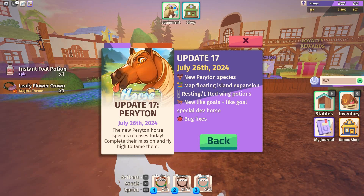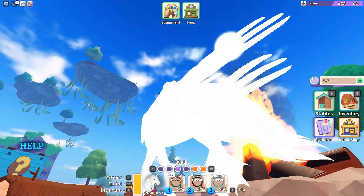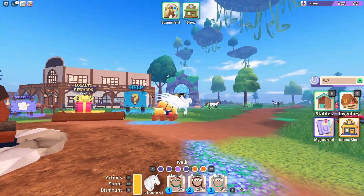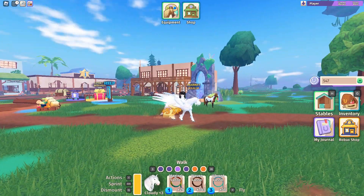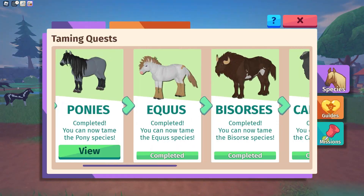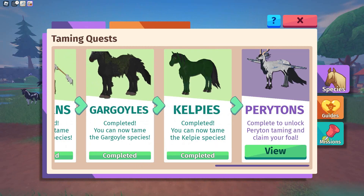We have a new Peritone species — I think that's how you say it — a map floating island expansion, and resting and lifted wing potions. Let me look at Cloudy. The island is up there, I can see some things but I don't have very good loading in this game.